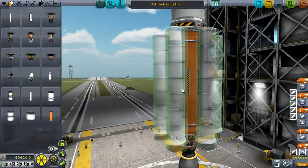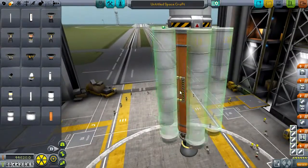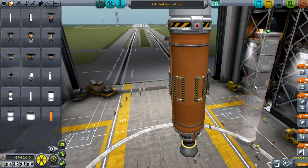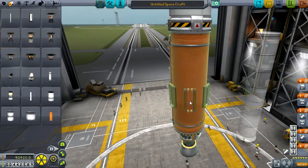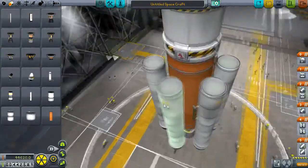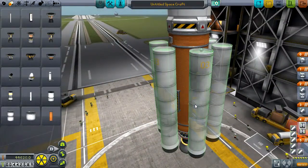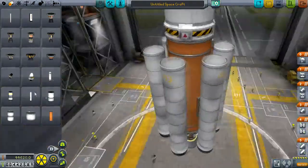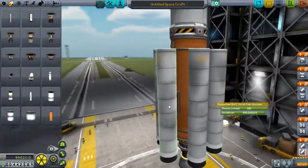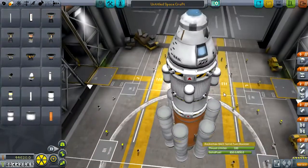We were using the smaller boosters — well, more the medium-sized boosters. Let's make sure those are aligned properly, which I don't know if they are. It's kind of hard to tell. It still looks like it's a little off to this side. I've got to make sure they're attached to the decouplers and not to the actual fuel tank itself. Okay, let's try this again.